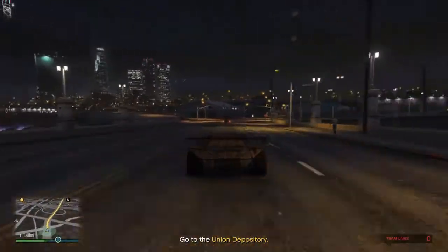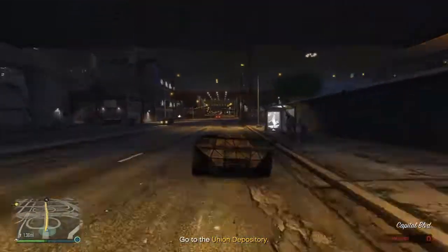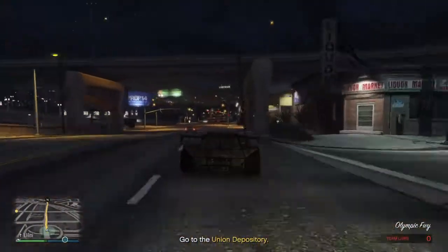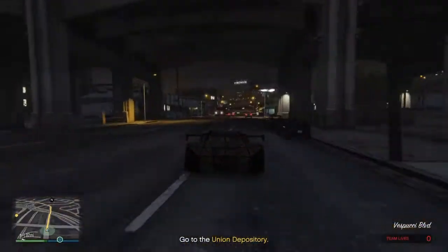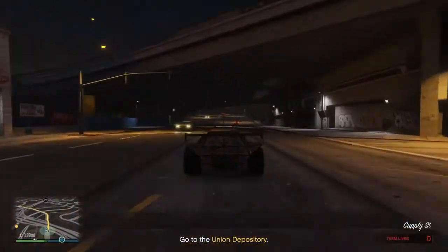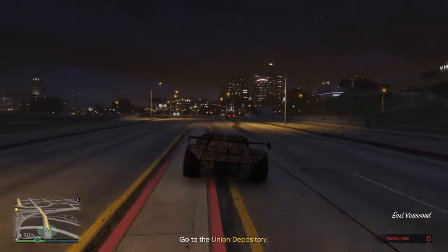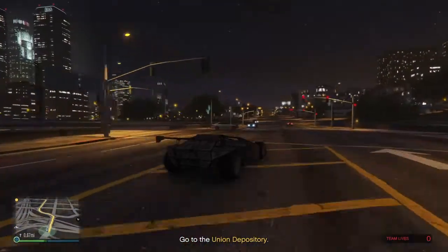There is police in the way and the Ramp Buggy will smash them out of the way, leading your friend to the mission completion. One thing to consider: putting it on hard mode gives you zero lives, so if you or your friend die you'll have to restart the whole mission. There's only one checkpoint in this mission — when you get the vehicle to the underground parking lot and pick up the robbers. Apart from that, there are no other checkpoints.